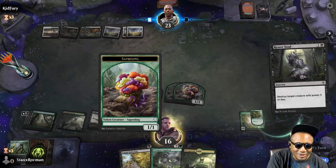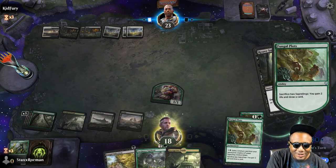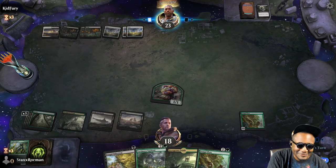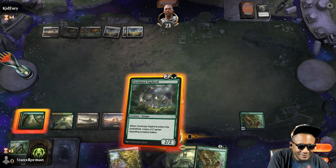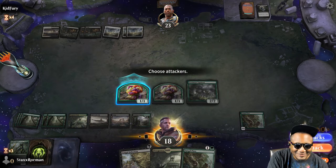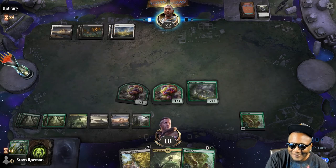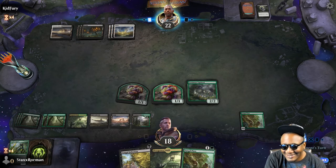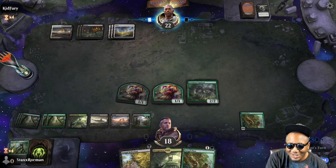I'm going to draw a card. Another Fungal Plots — only the other one in the deck, didn't need that. In land. Go ahead and get some saplings. Kid Fury, man, you need some flowers in your life — all this removal, it's not nice. Flowers make you nice. You need some flowers. I'm trying to share with you.